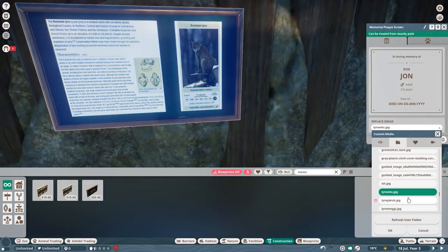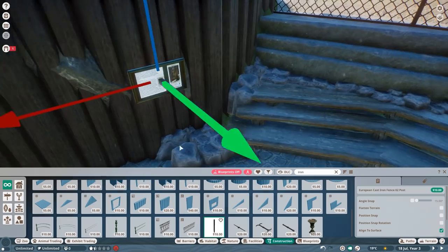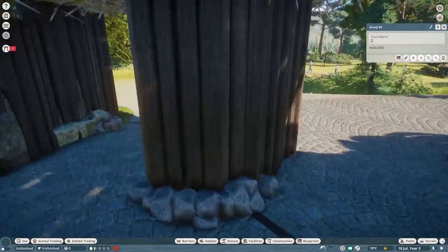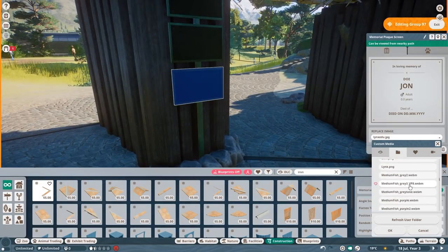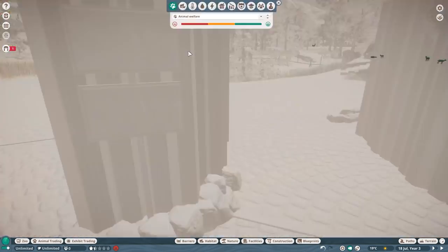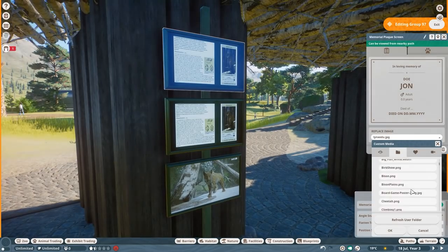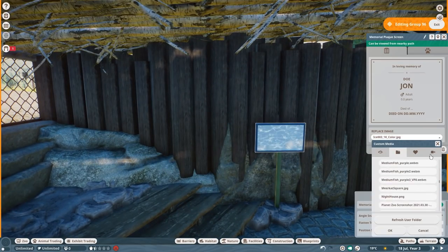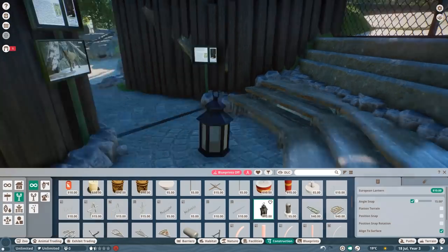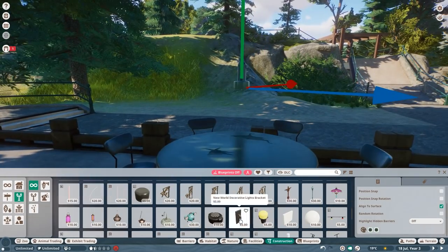Speaking about the habitat, it is very important to mention that the lynx can jump — they can jump quite crazily. I kept that in mind to make sure, first of all, that they can't escape via the climbing issues in the game, and second of all, that we have a lot of jump-proof fences. They're quite tall, and they have an overhang from the inside to ensure the lynx can't jump over even if the fence would technically be low enough.